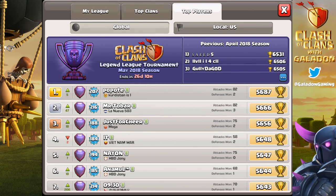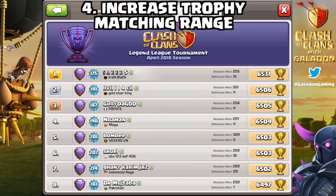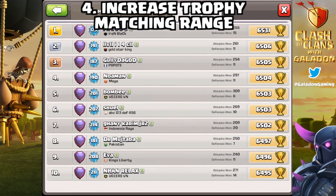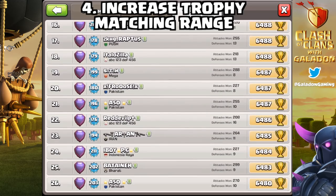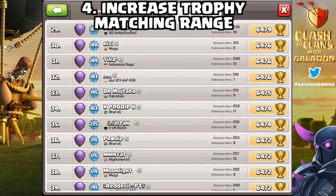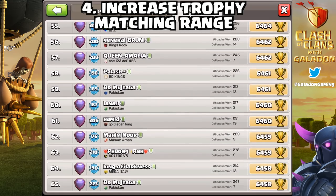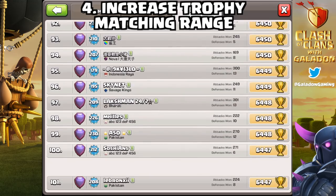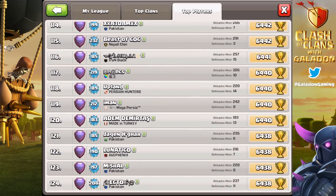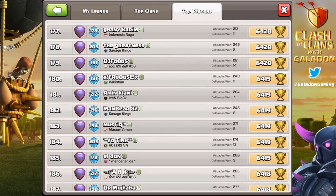Suggestion number four is to change the range of matchmaking in trophies — letting very high-level players find much lower-level players. Right now, Legend League players are always offered at least six trophies minimum. What if we went back to offers of five, four, three, two, and one trophy, and increased the range so that 6,000–6,500 trophy players could find players down closer to 4,000? That would create an exponentially larger pool of bases for top players to attack, though it's unclear if it would permanently fix the problem.